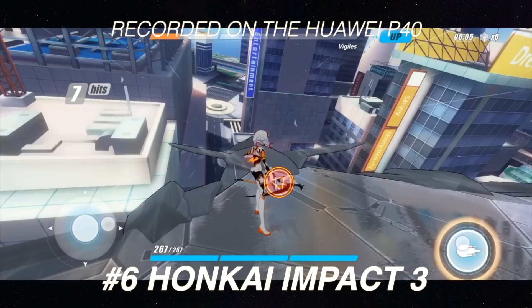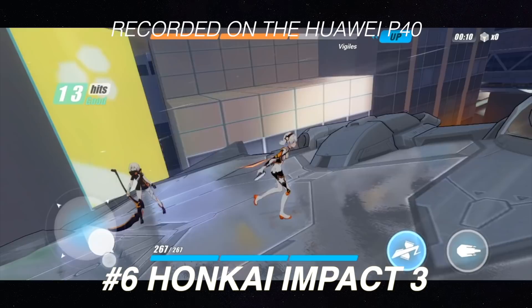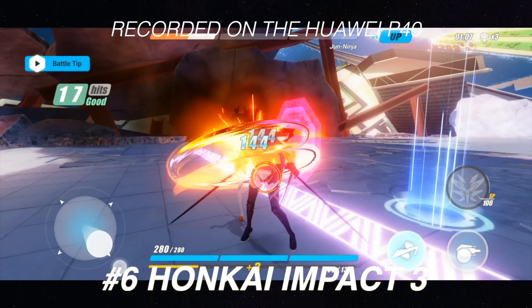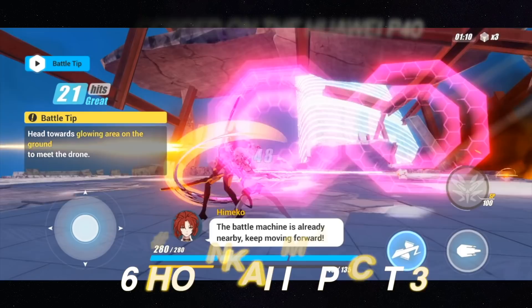Game of Thrones: Beyond the Wall is available on the Huawei App Gallery — and while it's a tactical game, the graphics are pretty good. Number 6 is Honkai Impact III, an action-filled game with amazing gameplay and impressive graphics and effects. If you love action games with great visuals, this is the one for you. It has demanding graphics, but the Kirin 990 SoC handles it very well. Available now on the Huawei App Gallery.